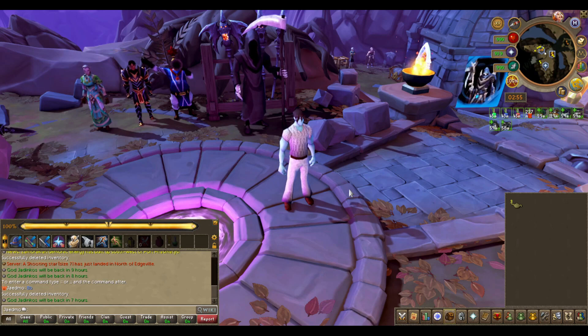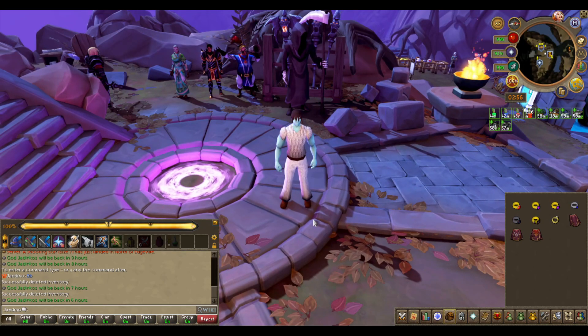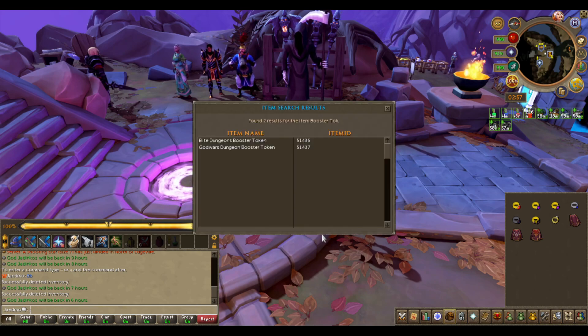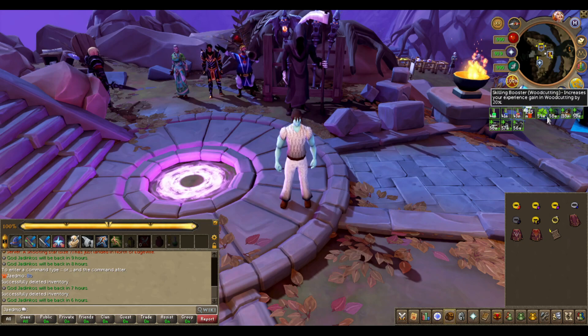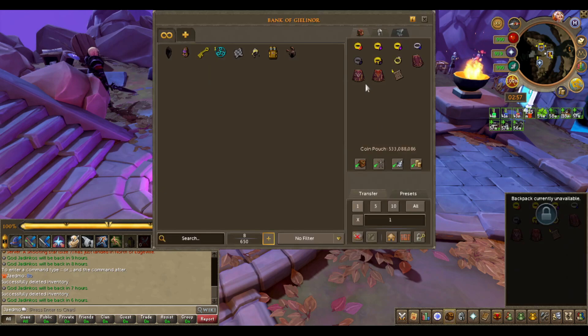That concludes all of the experience boosting items in Ataraxia. Now for the drop rate boosting section — there are a fair few things here so bear with me. The first thing is the god wars boost token: when used, it will grant you 60 minutes of increased rare loot from God Wars 1 and 2. Simple as that.